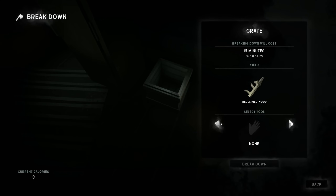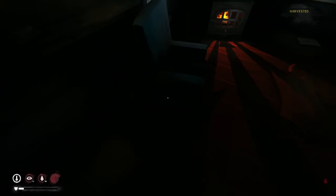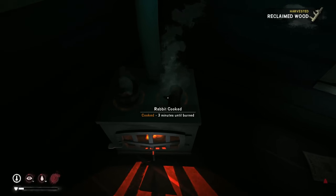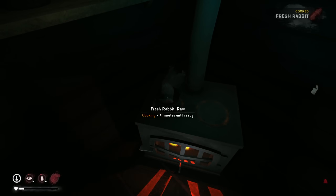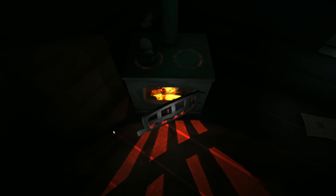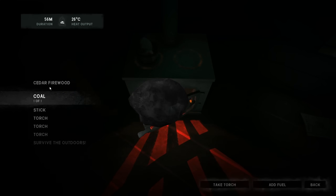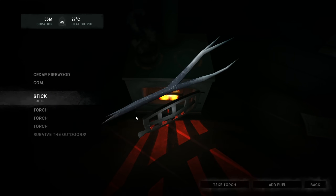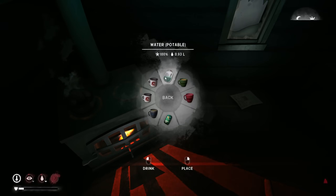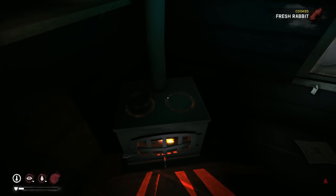We could always bust up this crate for 15 minutes — give us a little bit of extra wood. Three minutes until burned — we don't want that. We could always bust up this bench too — 30 minutes. Add a little wood here, reclaimed wood. I'm going to probably find more coal and things like that as we go. We're okay with water, but I prefer not to have to start another fire anytime soon. So we'll grab that.